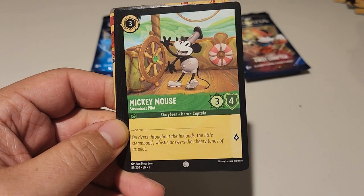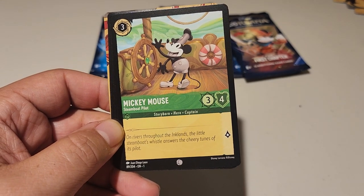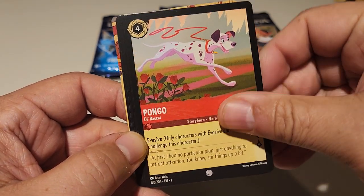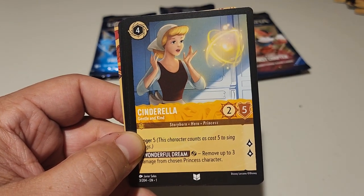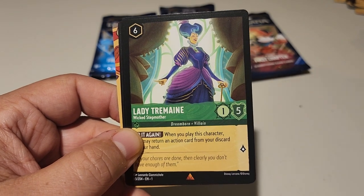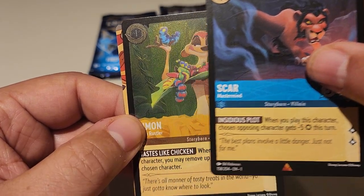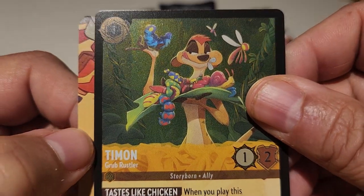Elsa, Steamboat Mickey, Mufasa, Pongo, Simba as a cub, Tinkerbell, Cinderella, Simba, Lady Tremaine that wicked stepmother, Scar, and Timon. Alright, six packs left.